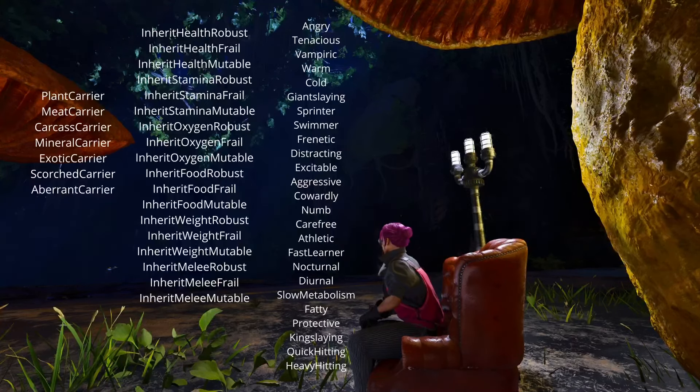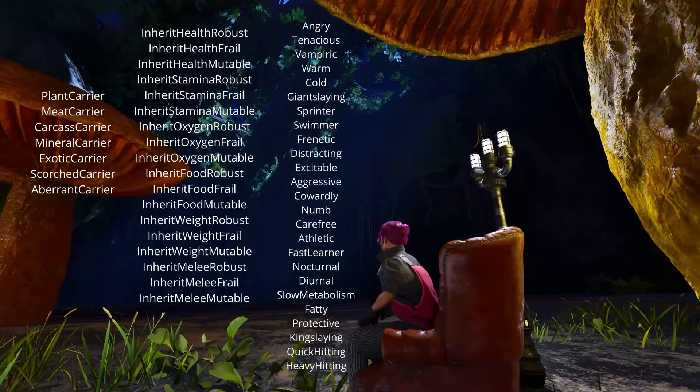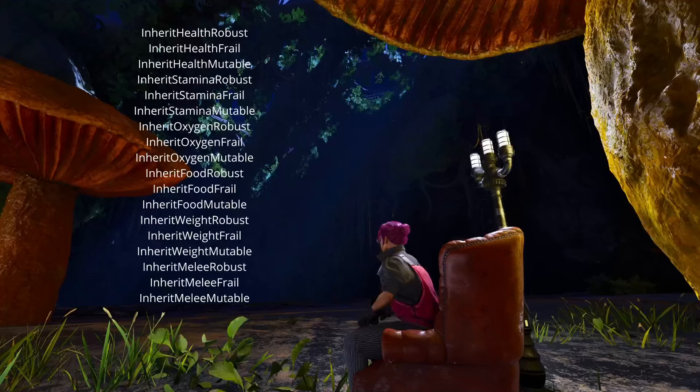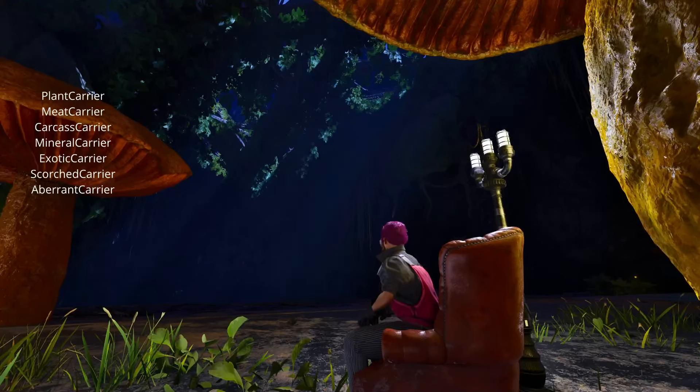Now let's look at what kind of traits we actually have. There are 50 traits in total — technically 52, but two appear to be admin-only testing traits not obtainable in normal gameplay. These 50 traits can be divided into three categories: the carrying category, the breeding and mutating category, and traits that alter how stats work either permanently or temporarily. The carrier traits are self-explanatory: they reduce the weight of resources in the dinosaur's inventory by a specific percentage, and stacking them is even more efficient. There are traits for Scorched Earth-specific resources and for Aberration, so we can expect more for other maps like Extinction as well.